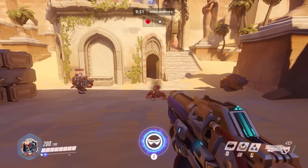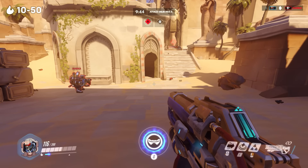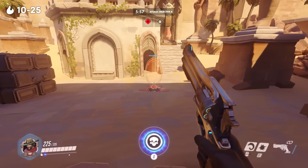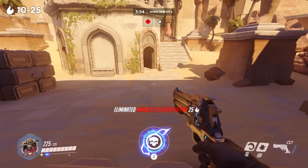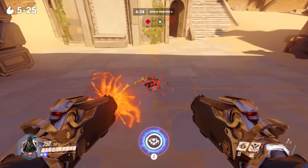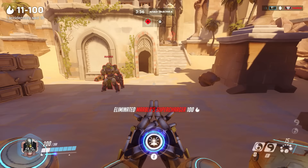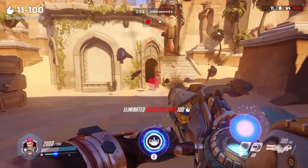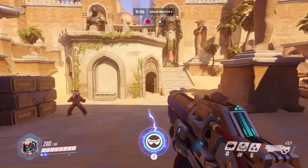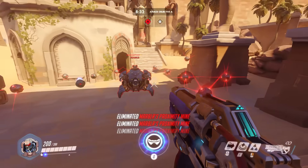Some deployable objects also generate fire when destroyed. Destroying a Torb turret earns 10 to 50 fire depending on the percentage of damage dealt. Destroying a Symmetra turret earns 1 to 10 fire. Destroying a Symmetra teleporter earns 10 to 25 fire — and it's possible to destroy both teleporters at the same time, doubling the fire. Destroying a Junkrat trap earns 5 to 25 fire. Destroying a Supercharger earns 10 to 100 fire. Destroying a D.Va mech earns 10 to 100 fire, just as eliminating a player does. And destroying a Venom Mine earns a modest 10 fire. Every other deployable does not give fire, including Immortality Field, Translocator, Concussion Mine, Proximity Mine, and Bob.